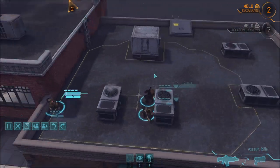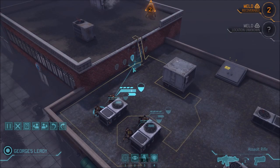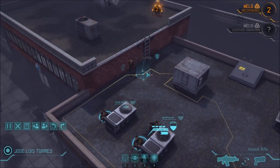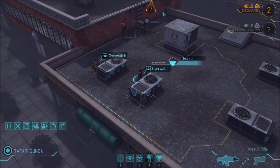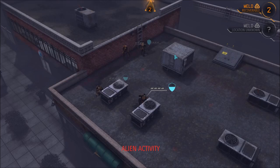What you want to do most in urban missions is get on the roof as fast as you can. From the roof you can jump off on any side of the building, which lets you flank really easily. I usually like to have one guy on the ground taking aggro while someone on the roof jumps down to flank. I'll show you how to really use this to your advantage.